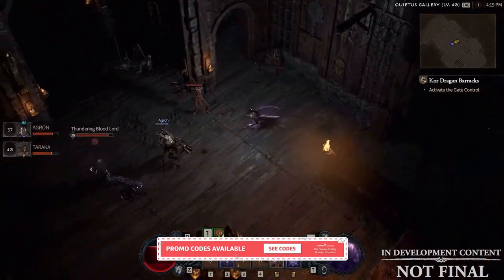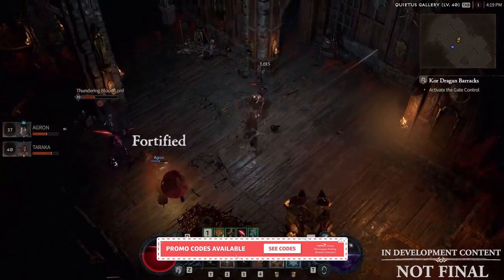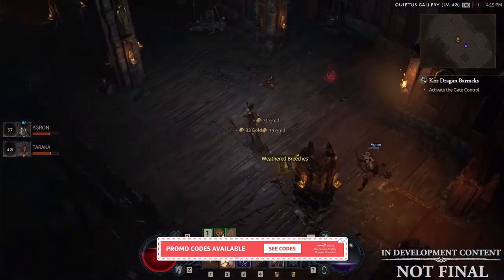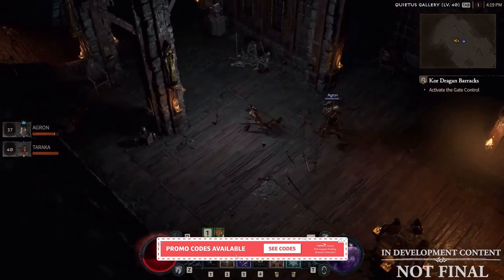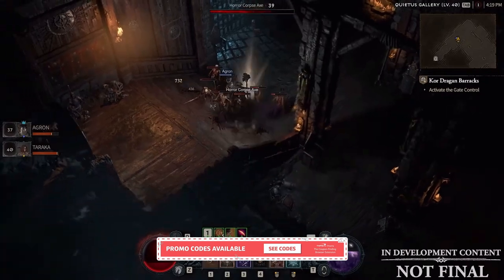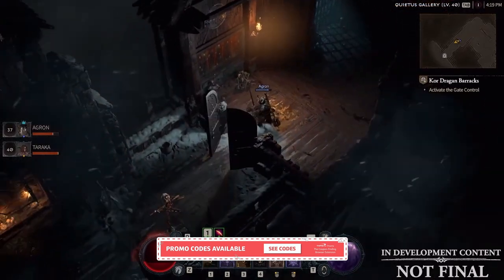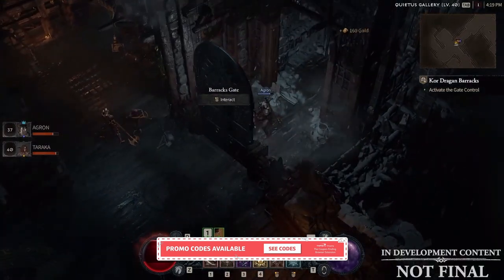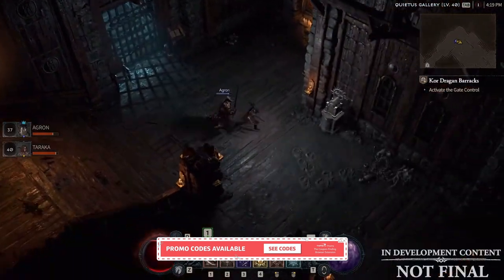This is where the new Weapon Imbue System in Diablo 4 comes in — you're going to be able to change which elemental style you want to use at any given time. For example, you could be focused on using Shadow abilities for positioning, or switch to Poison abilities to kill your enemies over time. Cold or Frost is one of the most popular elements for the Rogue because of its ability to freeze or slow enemies down. This is great for a crowd control playstyle where you want to move unhindered while controlling how the battle unfolds.